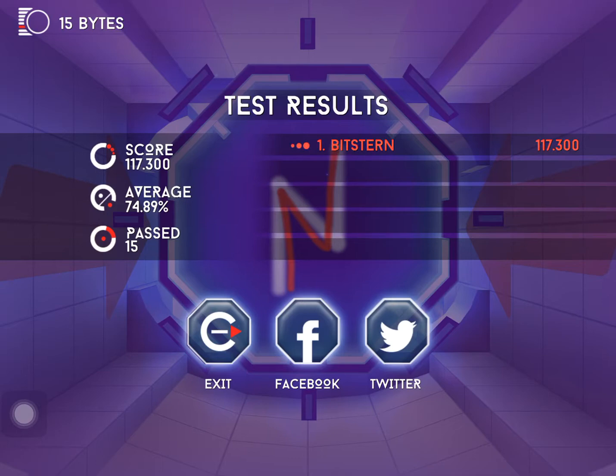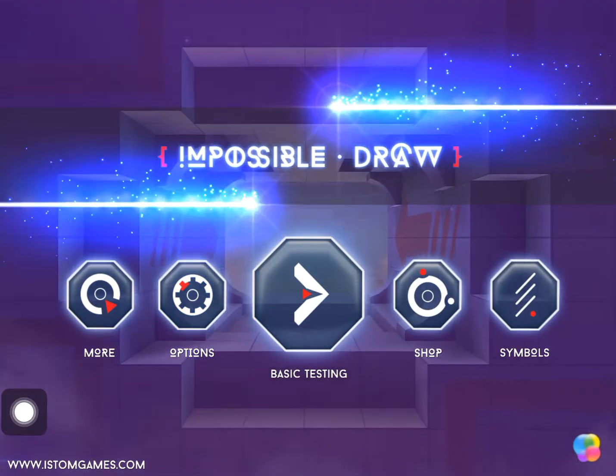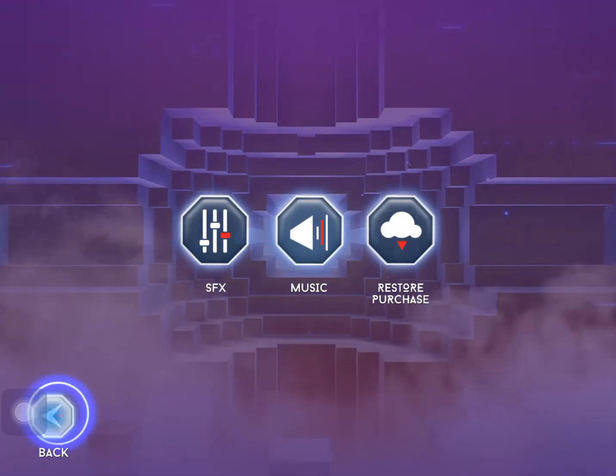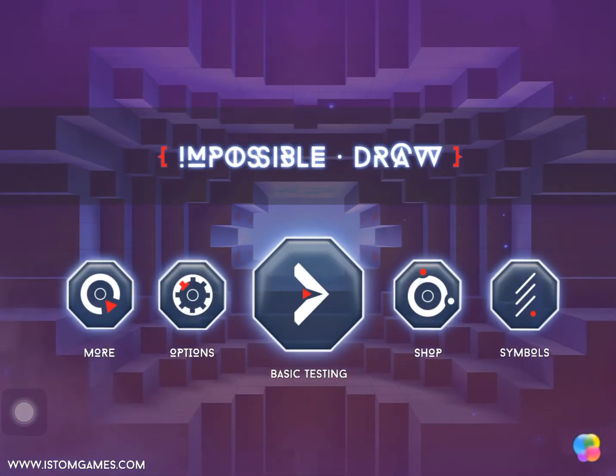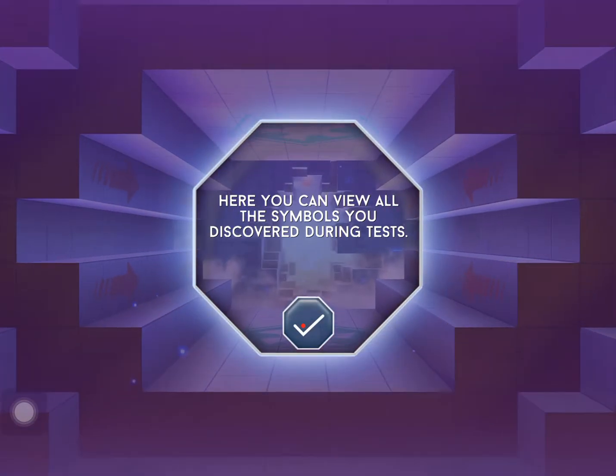I can share it on Facebook, Twitter, or exit. I got like 515 bytes. Let's see what's there — options. Oh, symbols! Here you can view all the symbols you discovered during the test.